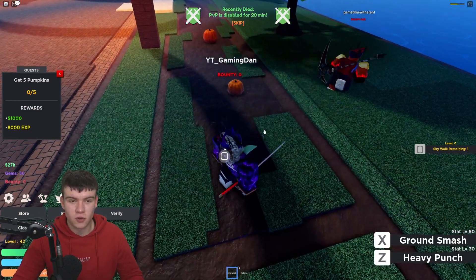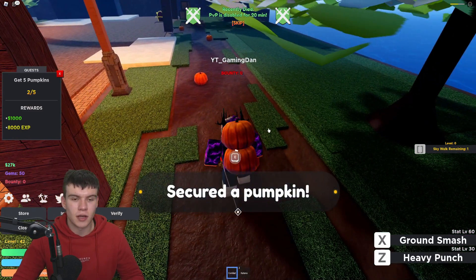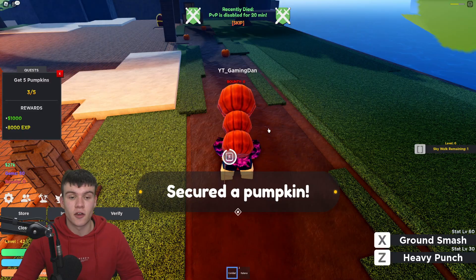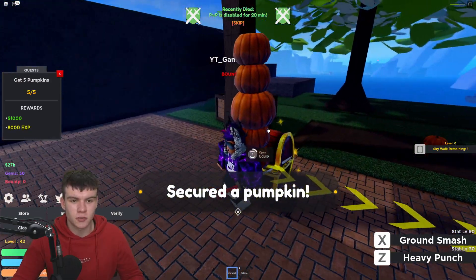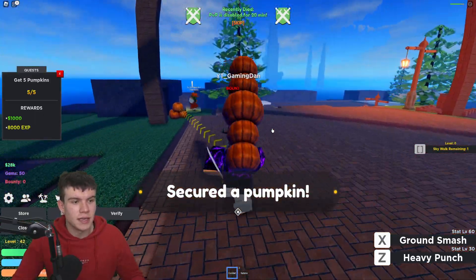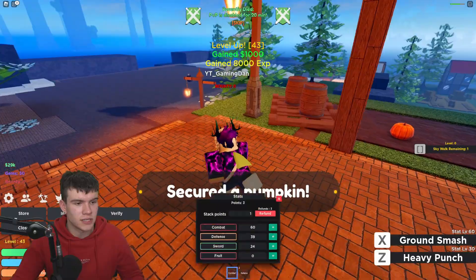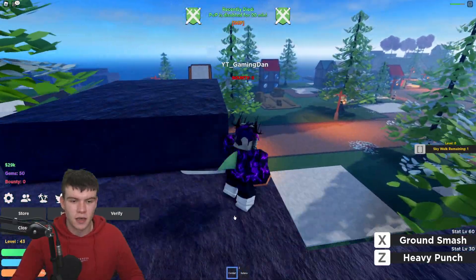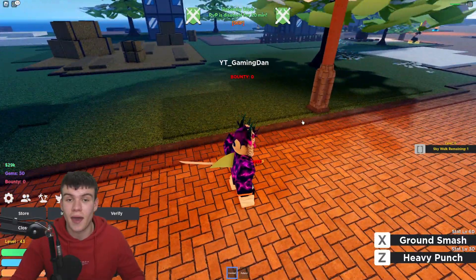This quest gives 1,000 cash and 8,000 XP for simply picking up five pumpkins — definitely quite easy. Let's pick up all five right now. After this quest we are going to start redeeming the newest codes inside Project New World, and these new working codes give you guys some awesome rewards. We've got another chest here — 265 cash. Let's deliver the pumpkins — there we go, leveled up to 43! I'll spend three more points on defense. Without further ado, let's get into the codes.